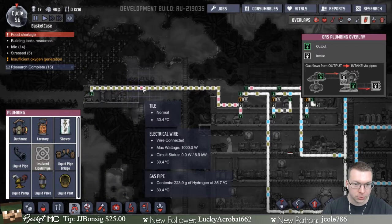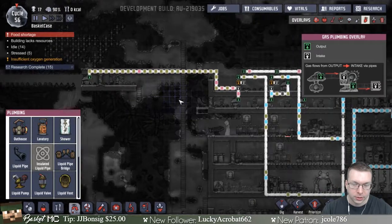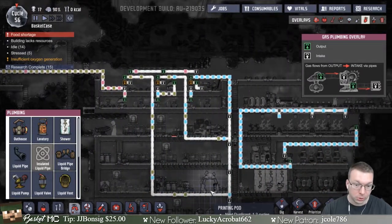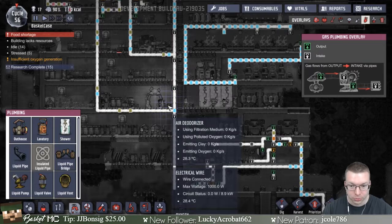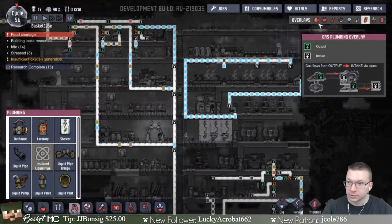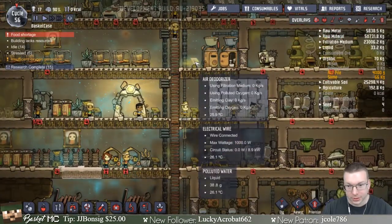I actually kind of emptied out all the hydrogen from this area — there's more up here but that's over there. So it's coming through and I'm putting polluted oxygen all over the place, although we have these things that are supposed to take out pollution and filter the air. But they have to first get in, and there's polluted oxygen all over the place though these things are helping.